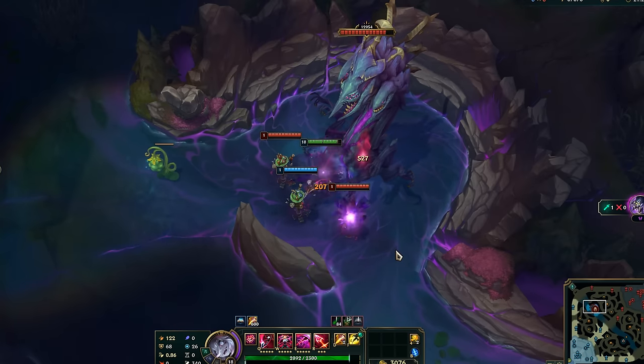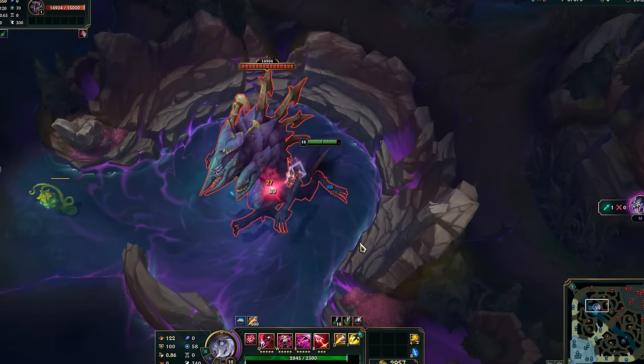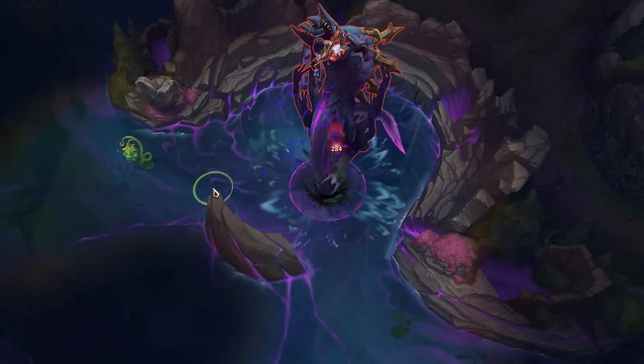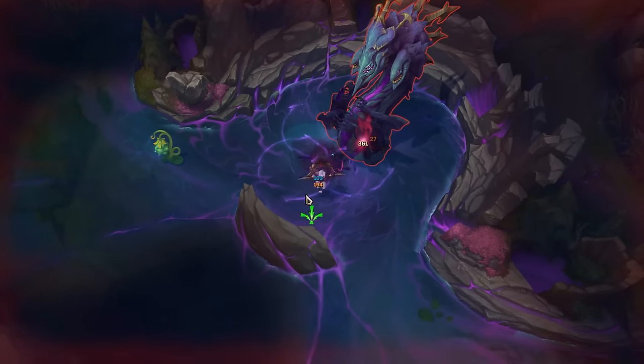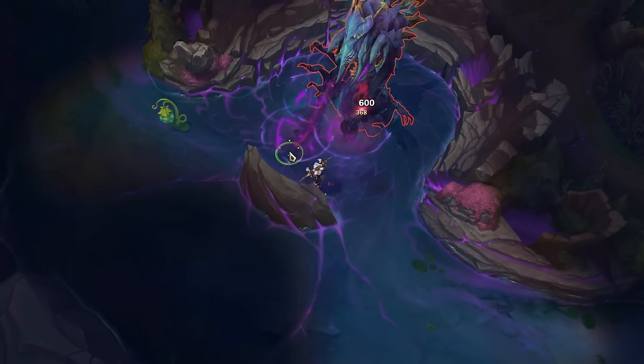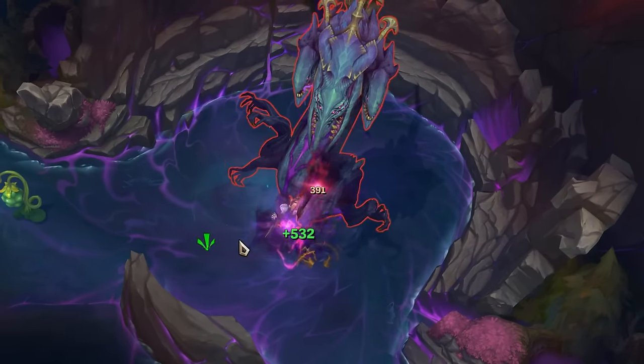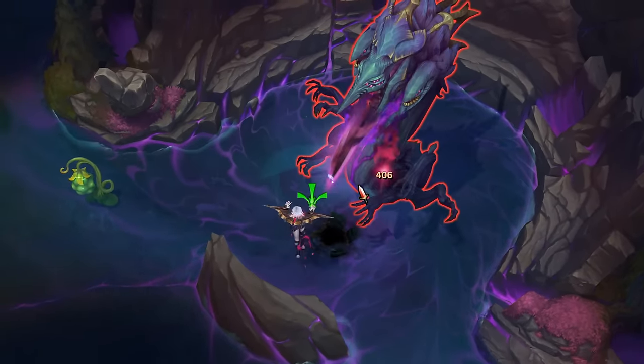His auto attack hits 2 people. He spawns spikes if you go behind him and sometimes big spikes that also stun everyone hit. Then he has the tentacle attack that knocks everyone hit up, vomits 3 pools of void soup on the ground that slow people who walk on them, a void blast magic attack, and he also likes to punch people that are close to him with his many hands.